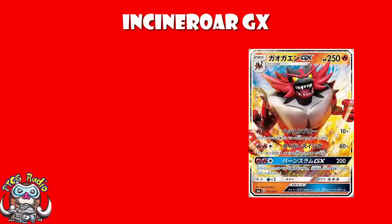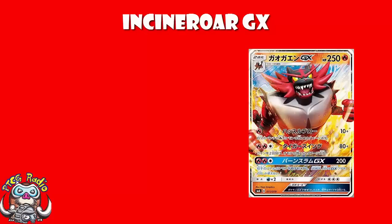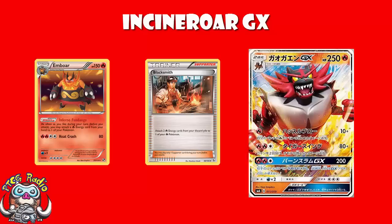130 for 3 energy is not bad. There were some people telling me in the previous video I was a little harsh for saying Grass double colorless for 90 was rubbish. 80 or 130 for 3 energy is okay, but this is not guaranteed. 1 in every 4 attacks on average, you're going to hit 80. That is really not good. It's not a bad attack, but it is what I would call distinctly average. One thing that hurts it is the fact that it's 2 Fire and a Colorless, and in Standard format we no longer have Blacksmith, we no longer have Emboar, though we do have both of them in Expanded. So accelerating energy onto the Fire Pokémon is not as easy as it might otherwise be.